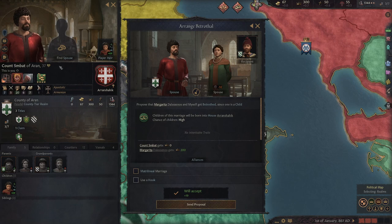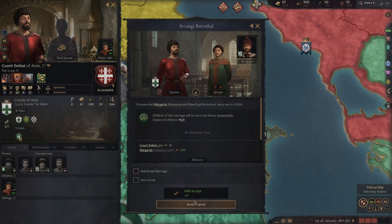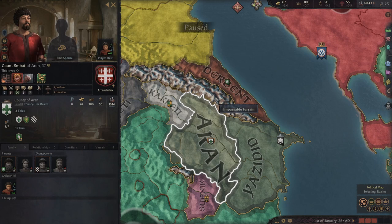We go ahead and send a proposal, which will be accepted — it tells you right now. You could send it even if it's not accepted and try to bribe and cajole, but go for the ones that already want it. So now we've taken care of the first little pop-up. We haven't even started the game yet, but we're laying the groundwork.